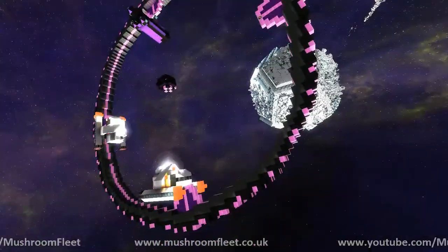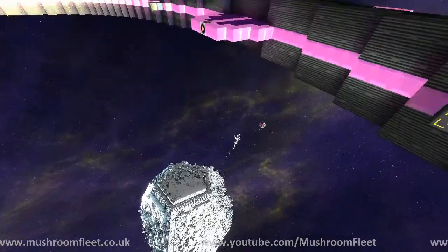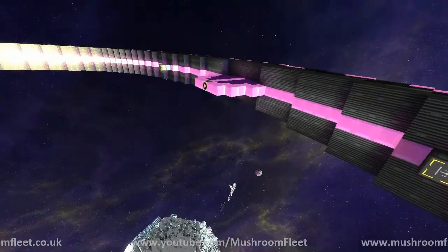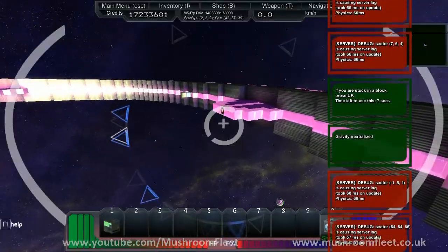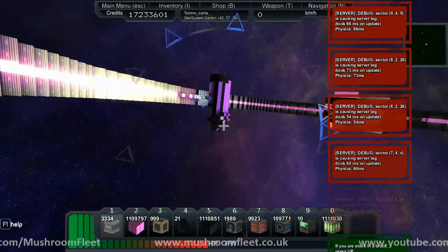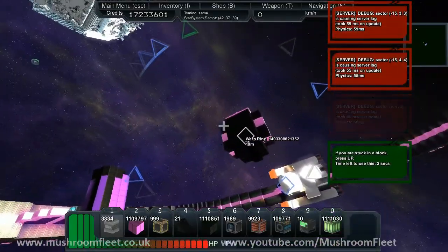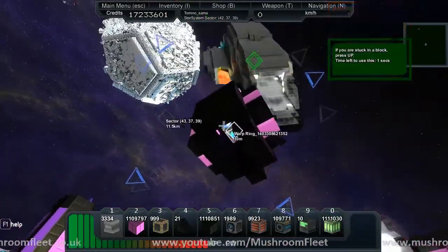I'm just going to jump out — oh hang on, I could dock it, couldn't I? Let's dock it right there, and then dive into the Warp Ring core. Let's take it for a little test run. How do I even get into this? Looks like someone clipped it.